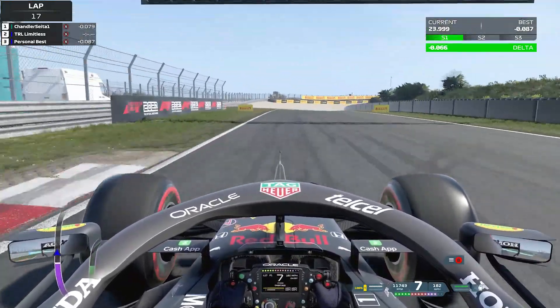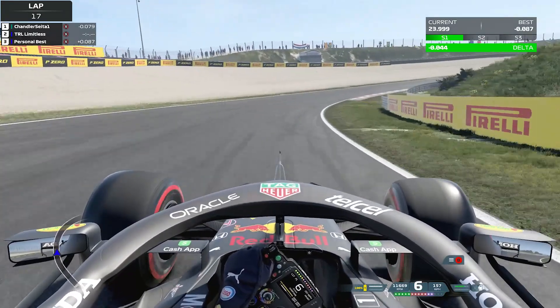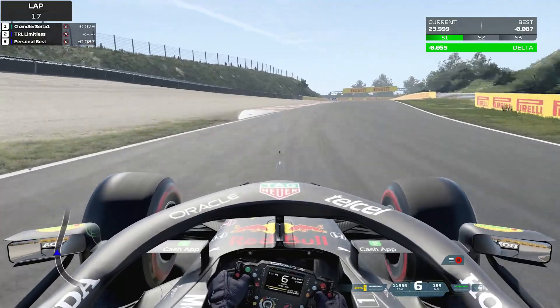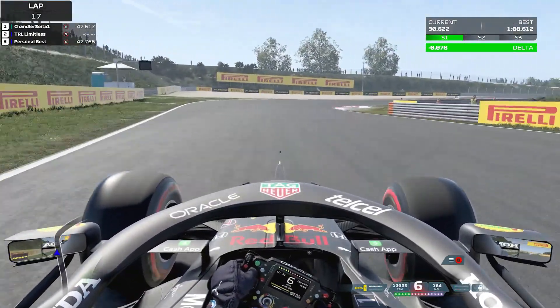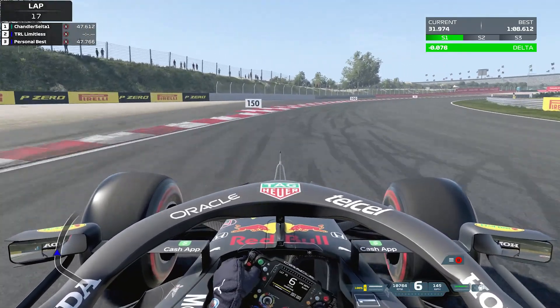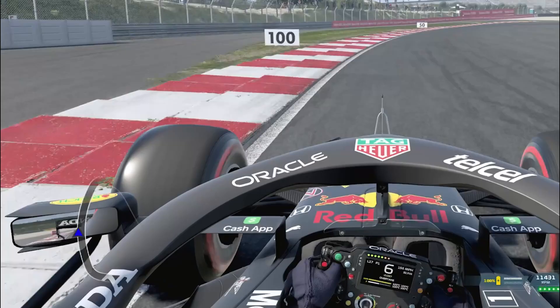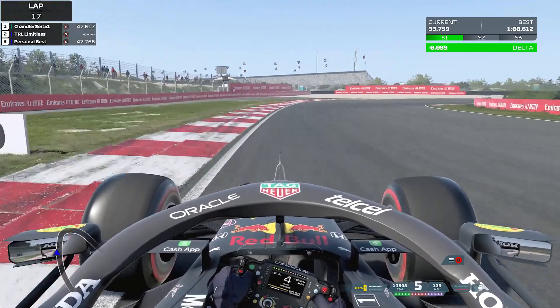Thread the car through these corners. Coming up to this one, it's really about feeling, but as you pass the Pirelli sign, that's where you want to be turning in. Stay as tight and as close to that curb as possible without touching it. Now going through into the next corner, just before the 50 meter board turning in, pretty much the same as turns two and three — as close as you can, but don't actually hit it. Do not run on this exit curb; if you put a wheel on it here you will just go straight on, automatically locking up.